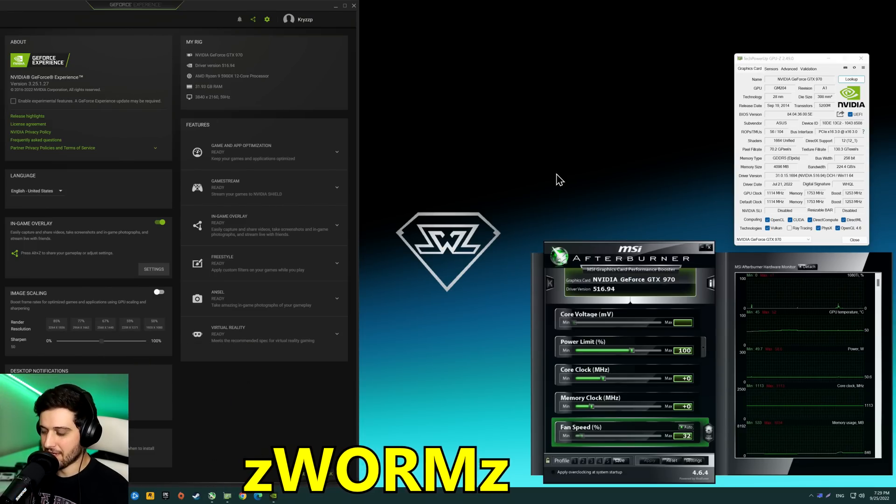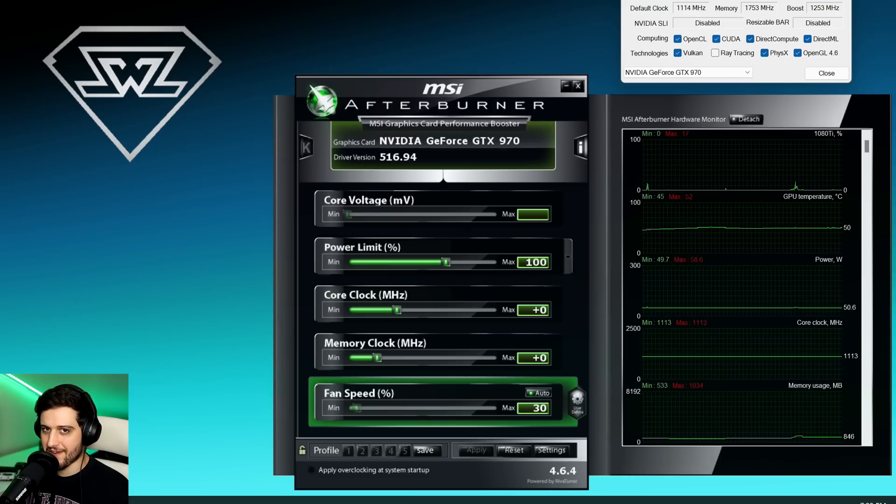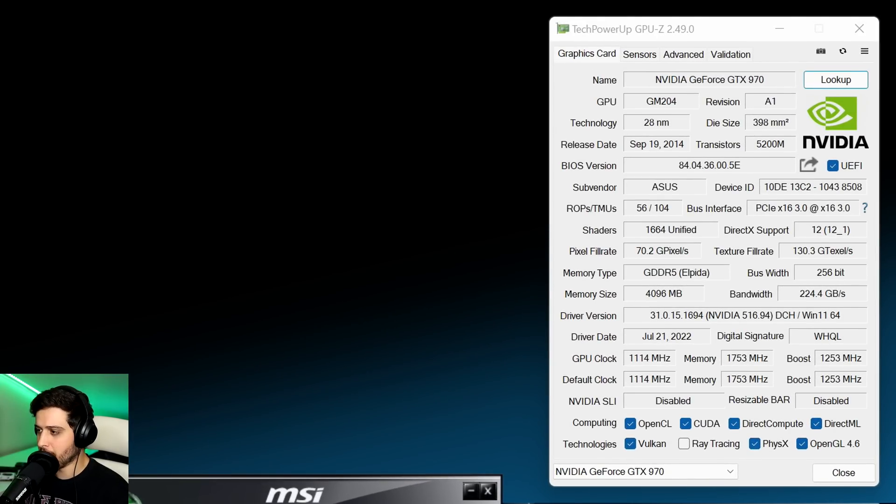Hello guys, Chris here and welcome back to another video. I'm going to be testing the GeForce GTX 970 4GB GPU. This one is the Asus ROG Strix version of the card. It comes already overclocked out of the box. I'm not pushing it further, as you can see. We are running it with the latest Nvidia drivers 516.94. You can see all of its specs here in TechPowerUp's GPU-Z.